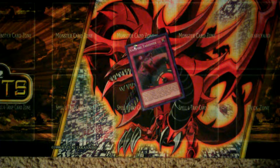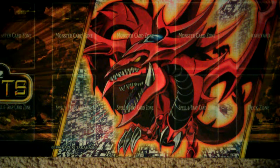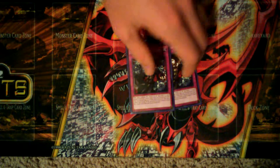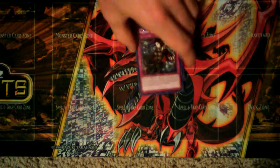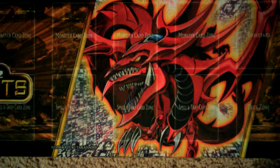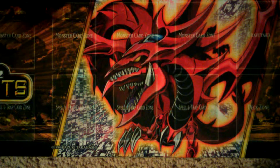On to trap cards: one Vampire Takeover — I'd like to maybe get her a second or third. It randomly goes boom, and you get Vampire Kingdom on the field and things get ridiculous. Two Mischief of the Gnomes, because your vampires are level five, so if you open with this and just a vampire, you set it, flip it, and now your opponent has to deal with rank-four or level-four monsters next turn. Two Call of the Haunted to help get your special summoning off.